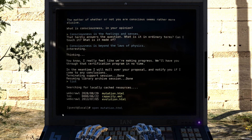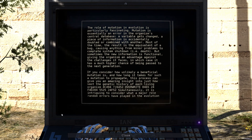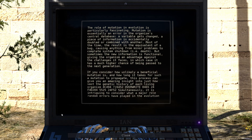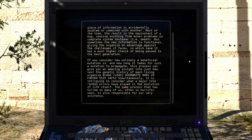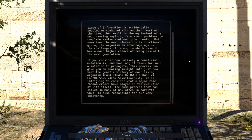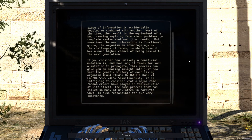Mutation. The role of mutation in evolution is particularly fascinating. Mutation is essentially an error in the organism's central database - a variable gets changed, a piece of information is accidentally doubled or combined with another. Most of the time the result is the equivalent of a bug, causing something from minor problems to complete system shutdown, i.e. death. But sometimes the new information is functional, giving the organism an advantage. It is intriguing to consider what a major role random errors have played in the evolution of life itself. The same process that has killed so many of us is also responsible for our very existence.